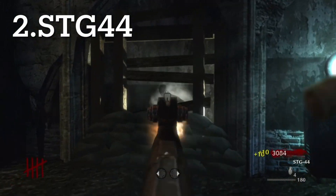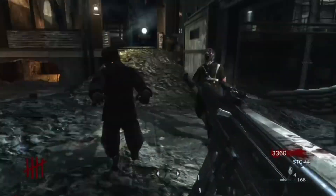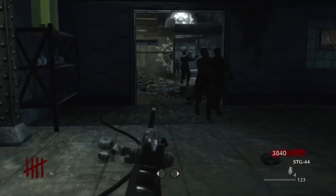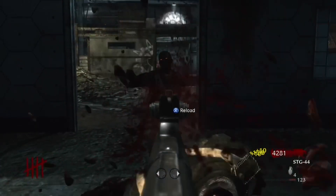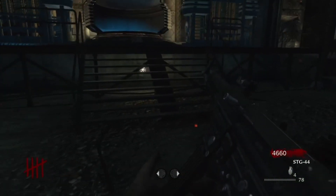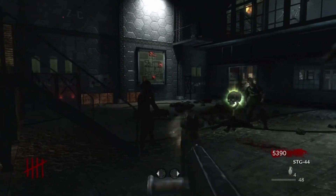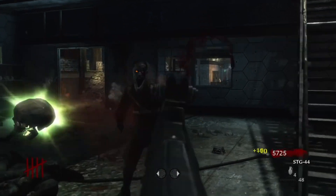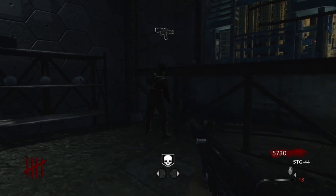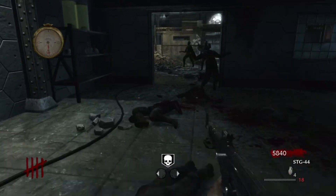Coming in at number two we have the STG 44. It may have an okay-ish fire rate, but the damage is definitely there and you are very mobile with this weapon — it's a light SMG you can buy off the wall when you open the first teleporter door. The fire rate may be a bit sluggish, but what it lacks in fire rate it more than makes up for in damage, with really strong raw damage output.